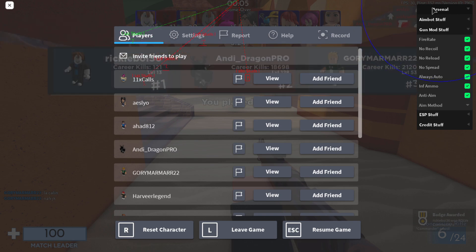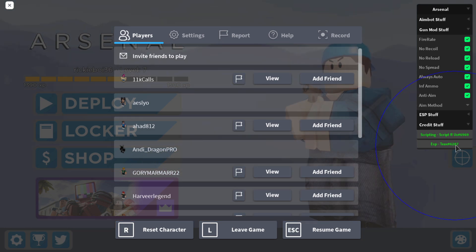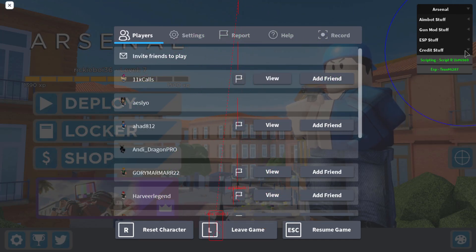I forgot to give the credits — the script is made by Scriptaros hashtag 6969, and ESP is created by Tex hashtag 6287. I think I know Scriptaros — the name rings a bell. Anyway, I've shown you everything, though the aim method tab is stuck and I can't move the GUI — not sure if it's a bug or an error.